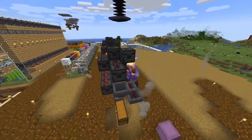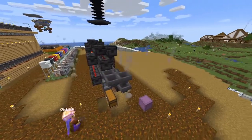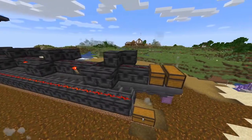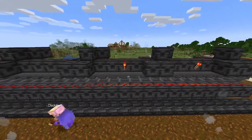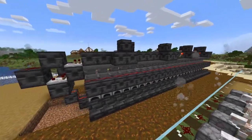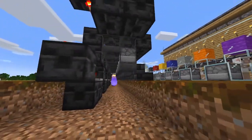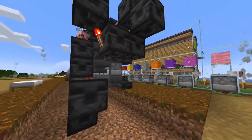The reason this smelter uses exactly 23 furnaces is because that is the exact math needed to make sure all items get smelted without any delay or inefficiency. If you used 22 furnaces instead, you'd start to see more items piling up in the furnaces, becoming less efficient. If you put in too many furnaces, you'd see the fuel start to pile up in them, which isn't good either. The number 23 is precise.